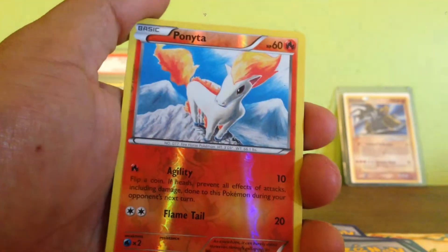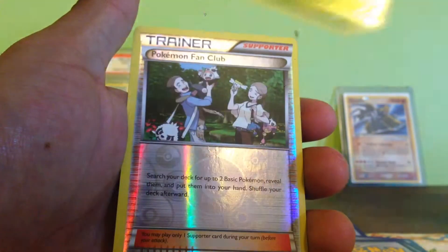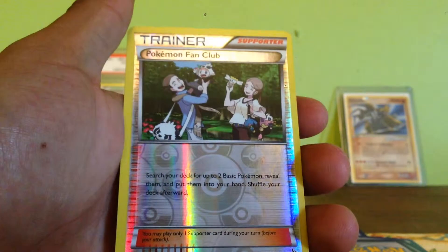So we're going to do the reverses. We got a Ponyta, another Ponyta, Kukorok, Fletcher Ball, Butterfree, and Pokemon Fan Club.